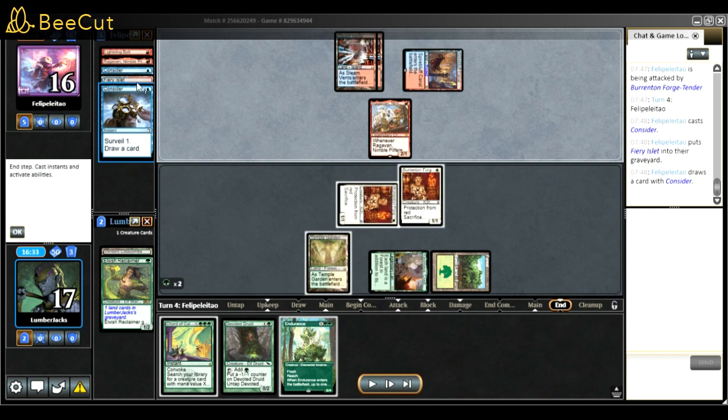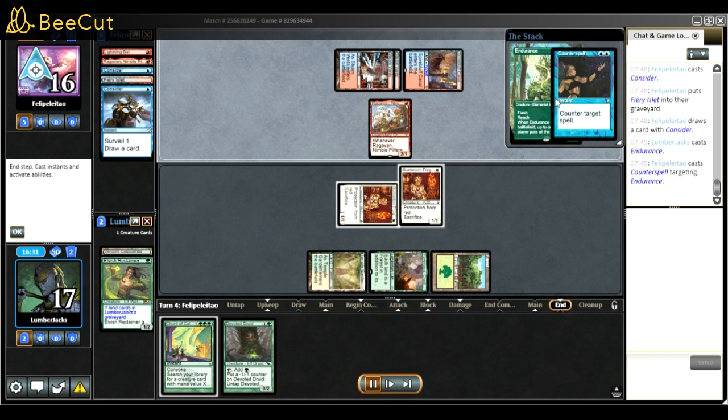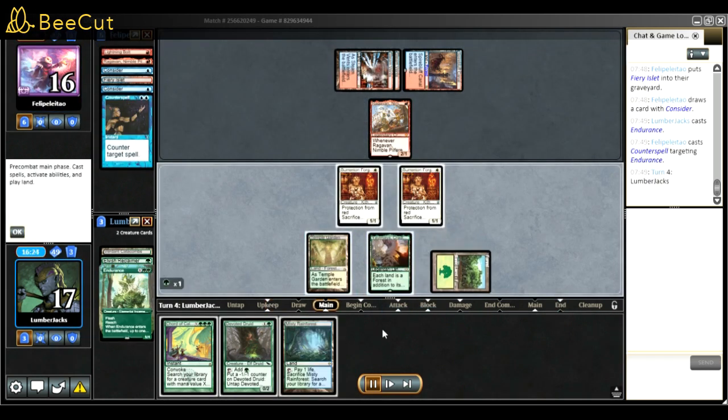I was considering playing Endurance in response to Consider, but they put a land in the Grotto. If that land had been a spell I would have played Endurance. Since it was a land I thought maybe they'd play greedy and try to get a bigger Murktide during the end phase. I still played Endurance later - they had a counter spell though, which kind of sucked, but it happens.